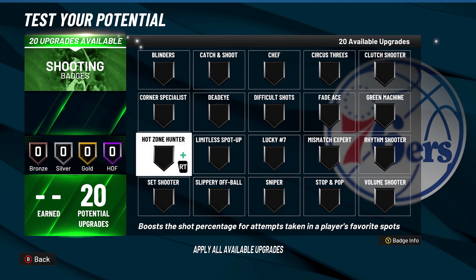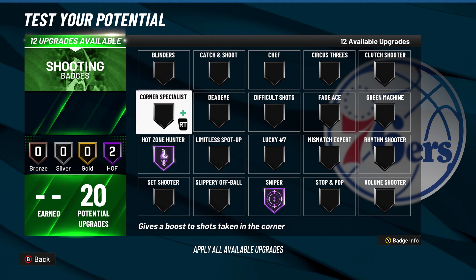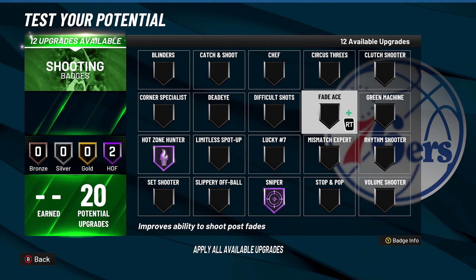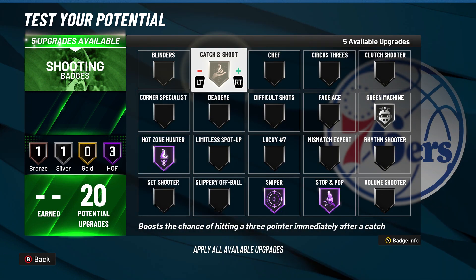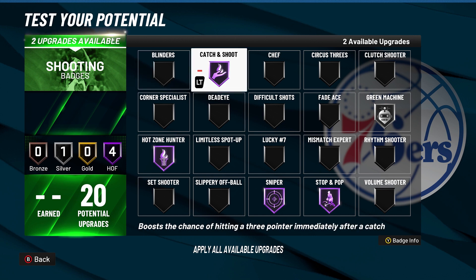With the finishing badges, post-riser — really nothing else makes sense. With the shooting badges: hot zone hunter, sniper, some stop-and-pop if you're going to be playing as the main ball handler. If you're going to be playing with other guards and people that handle the ball, you can put on things like catch and shoot, deadeye, or corner specialist. If you want to play as a shot creator, you can put on difficult shots and circus threes. The ratings on this build are high enough to take those crazy shots and hit them.